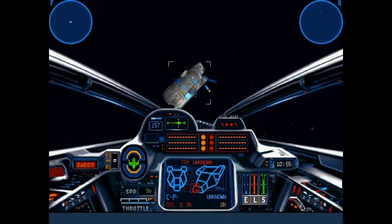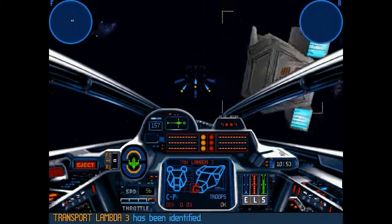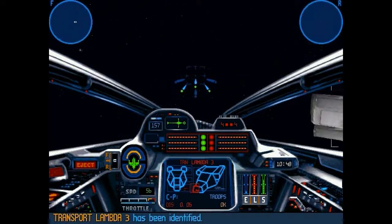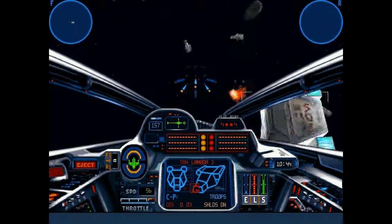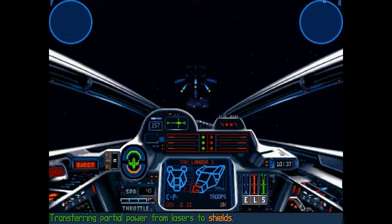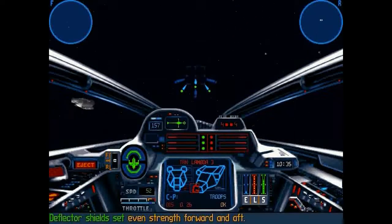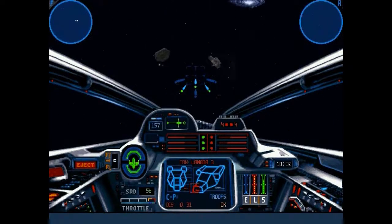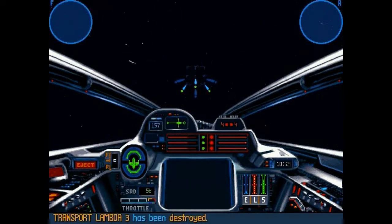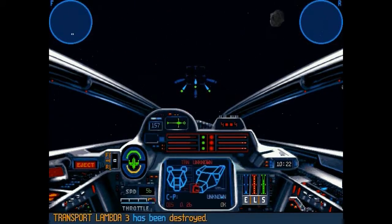In the hints section you saw in the briefing, it says send your wingman after the gunboats. Eventually I did that and he left — I don't know if he was damaged from all these transports. There are 18 of them, by the way. So I had to do the gunboats by myself. You have to quickly destroy these transports — really fast. That's why you should use torpedoes.